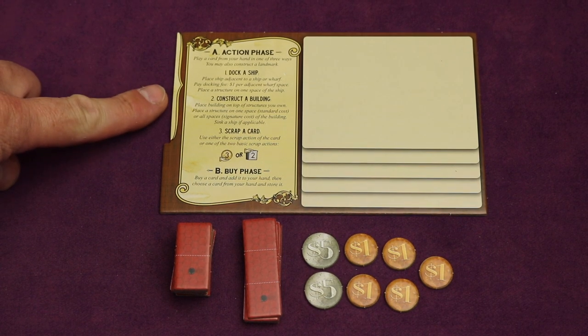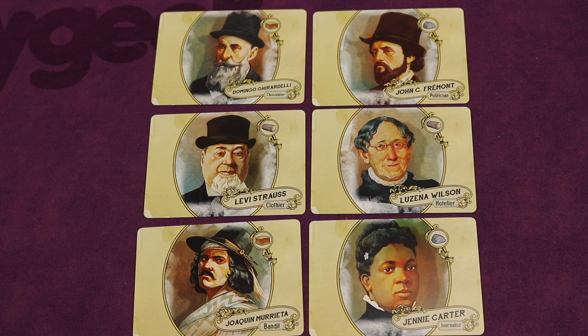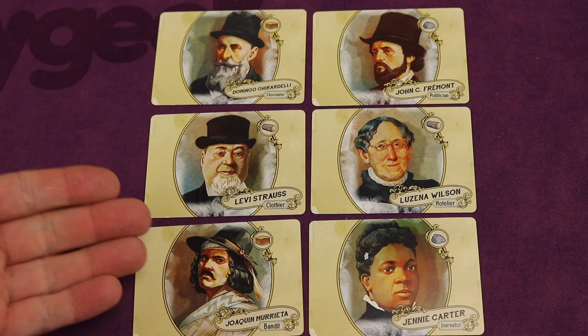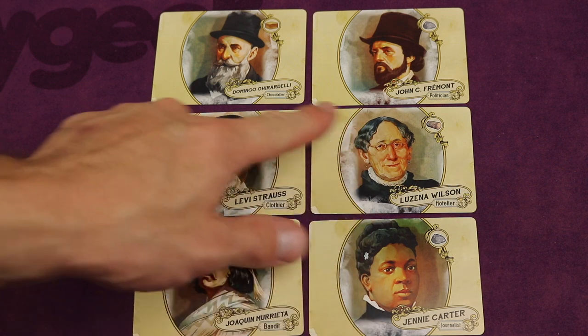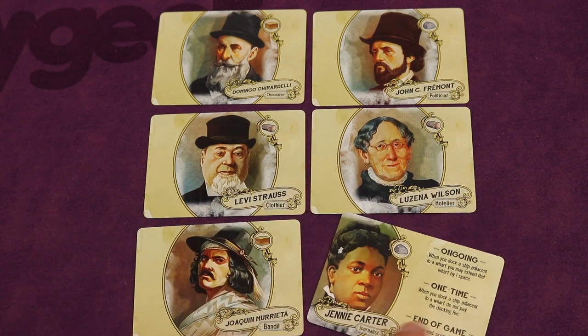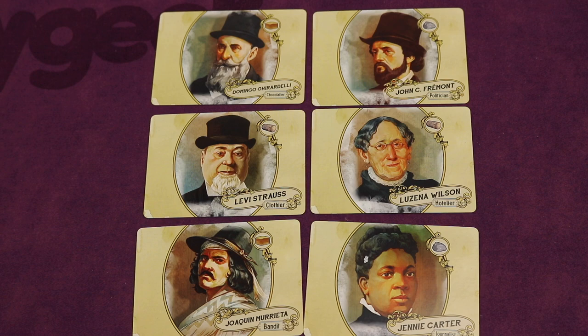Each player takes a player board and places it in front of them. They'll decide their color, take the building tiles of that color, and get $15 from the bank. Find the character cards — each player either randomly receives one or selects one. For your first game, use the simple side of the card; the back side has more text and is for an advanced variant.